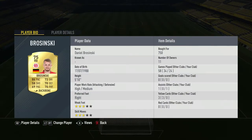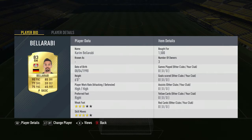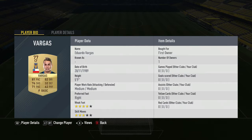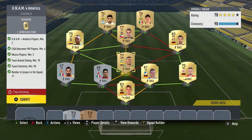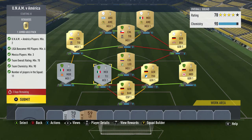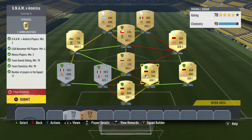In goals I've got ter Stegen. Brasinski, Sewell, Valenzuela — really sorry if I pronounce these badly — Olivera, Mia. Bellarabi, Quinones, Vargas, Peralta, and Romero. If you want to get perfect chem you're going to need a Mexican CDM and a Bundesliga 83-rated goalkeeper from Germany, because I've got 90 chem but some of these are in my club.